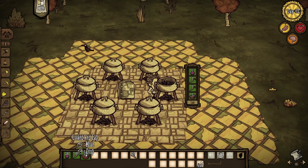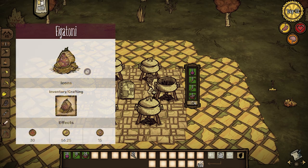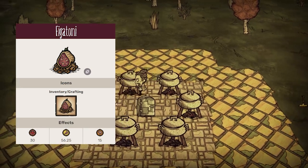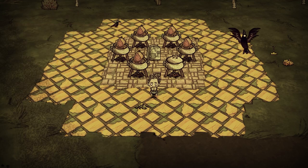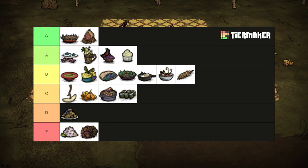One fig, two veggies, and a filler gives you what I believe to be the best fig recipe in the game. Figatoni. Healing for 30 health and restoring 56.25 hunger and 15 sanity. I've always been partial to Italian food, definitely make once you get access to figs. S tier.